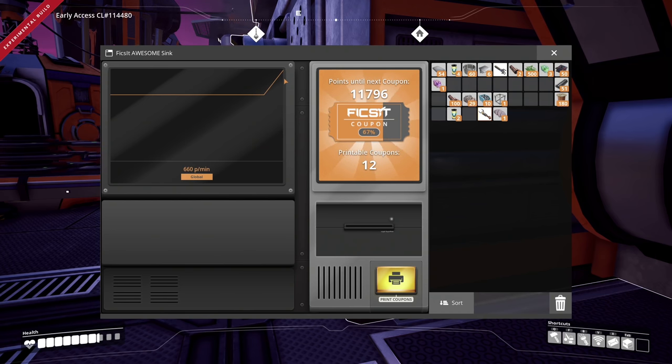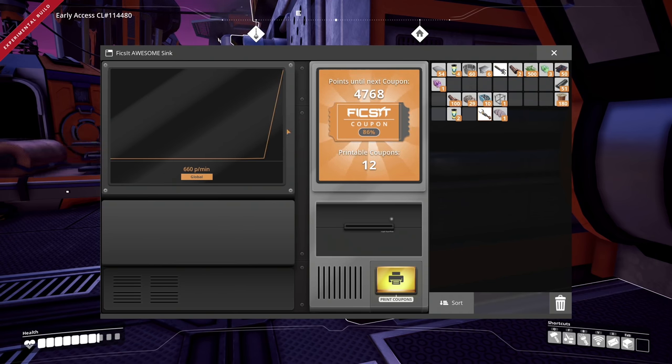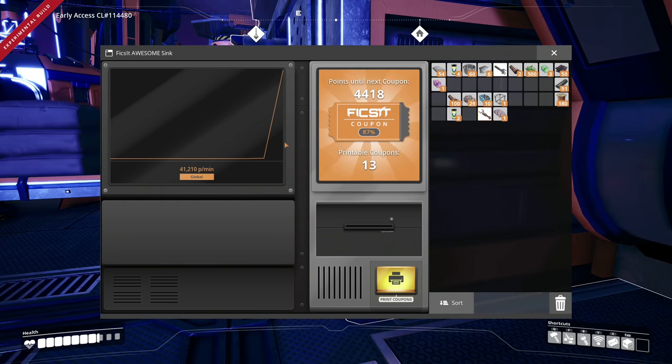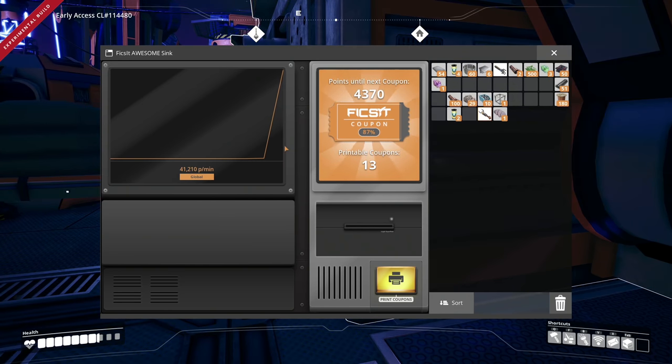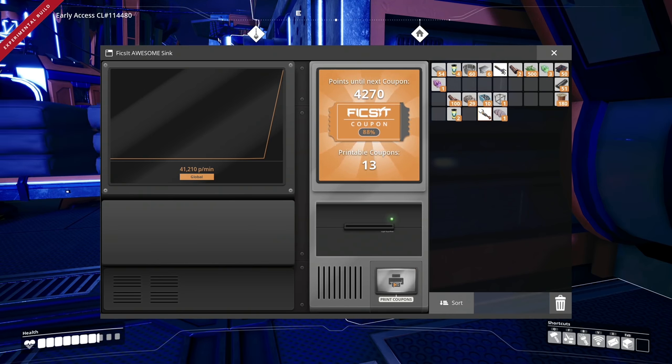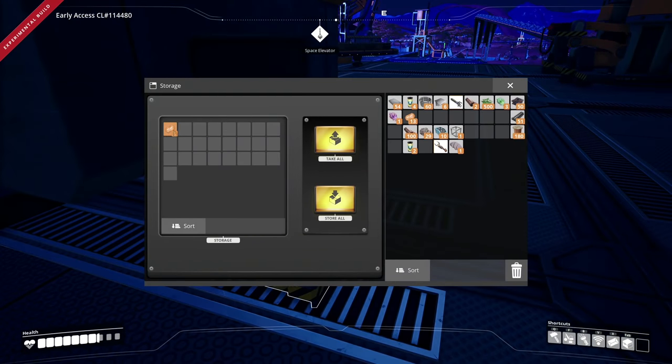I went through like three stacks of smart plates and got 11 coupons. Let's see what it goes up to — currently at 660, was at 480 before. Oh my gosh, 41,210 per minute currently! We now have 13 coupons and three in storage. I'll wait a little bit longer, but guys, we're finally getting some decent coupons. Back into concrete now, so let's go print the 13 coupons.